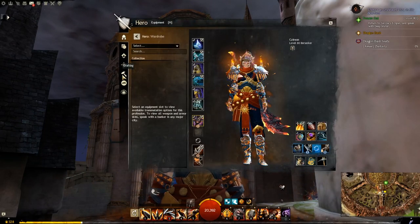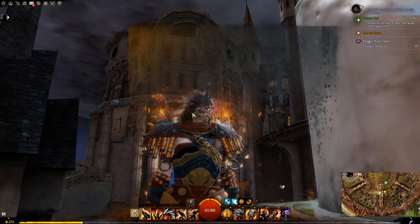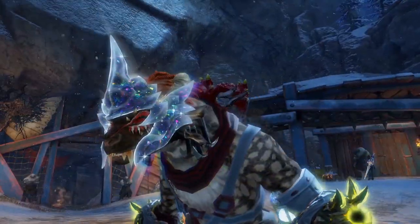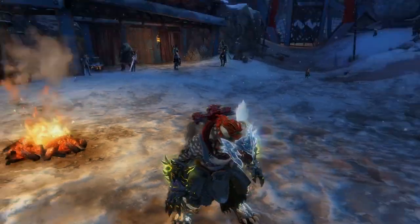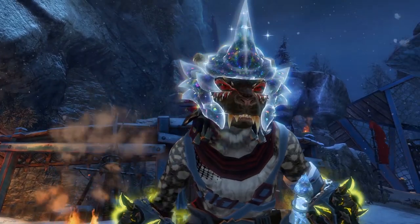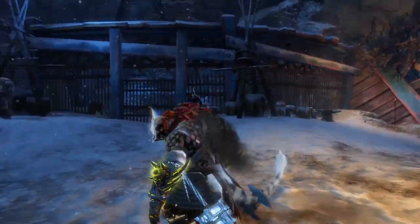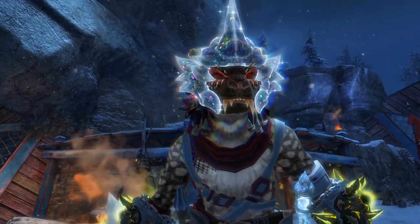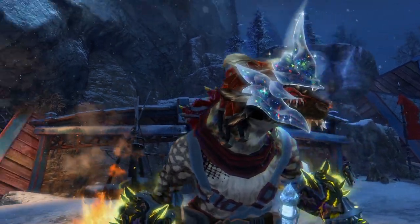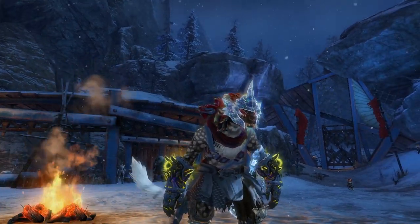What dyes are those actually? It's orange — I use the skyscale horns dye: Tarnished Steel and Sienna. Not bad. Here we are on Charr, and I don't know if big horns would get in the way going forward, but it's working perfectly on Charr, which is good. Let's get a nice up-close look at it. All right, there is Charr.